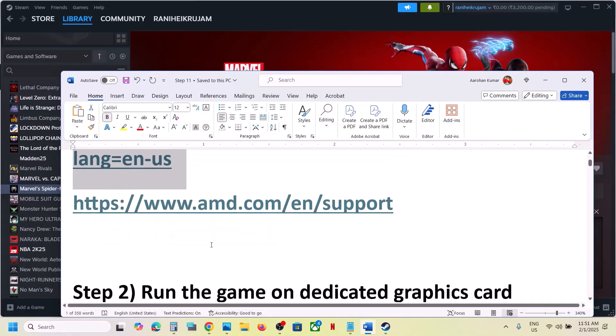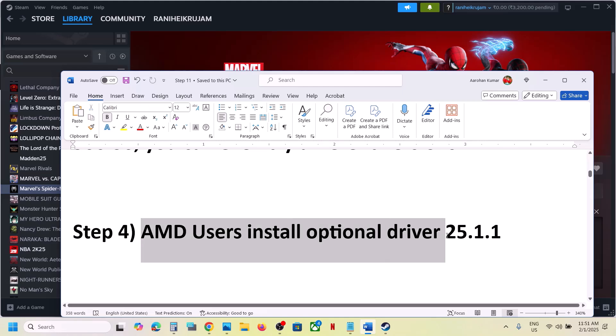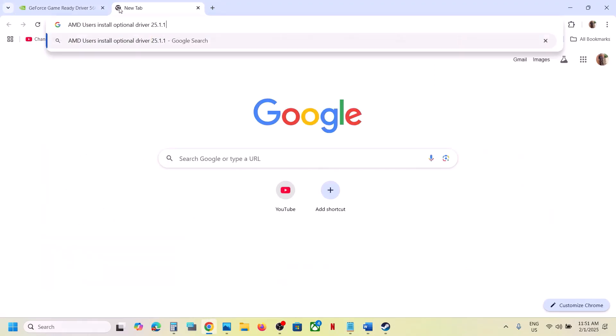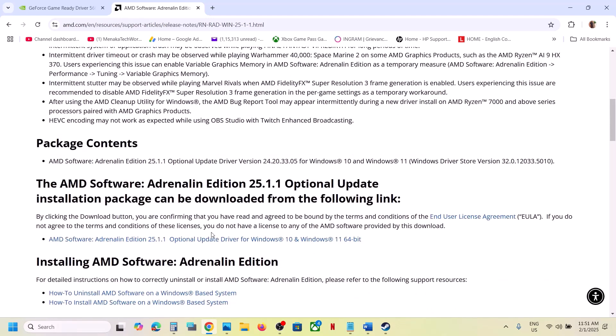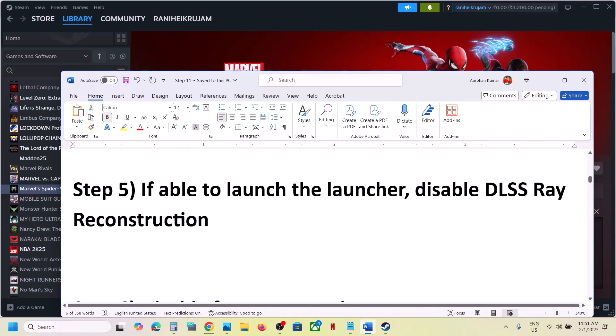For AMD users, install optional driver 25.1.1. You can search 'AMD optional driver 25.1.1' in Google and go to the AMD website. You'll see new game support for Marvel's Spider-Man 2. Scroll down to find the driver, click on it, run the exe file, install it, restart your computer, and then launch the game.